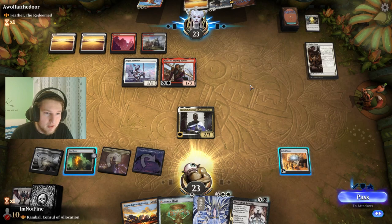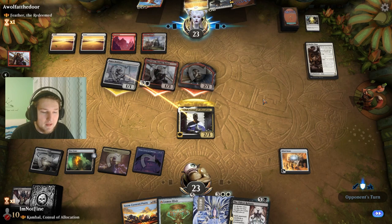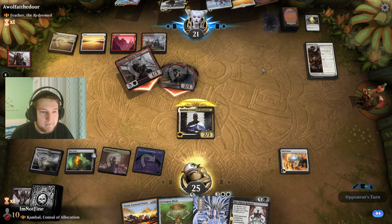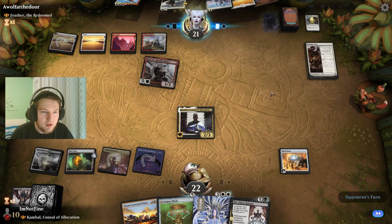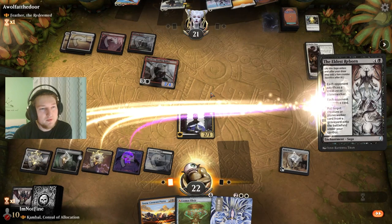Kari Zev, and I would love to get rid of this Esper Sentinel. They used the Shepherd of the Flock to return it to hand — that's fine. If they replay Esper Sentinel I'm going to crack the Blast Zone. If they don't, they likely only have one card on the field. That really makes me want to play this Eldest Reborn, which I am going to do. Got all the options covered basically.